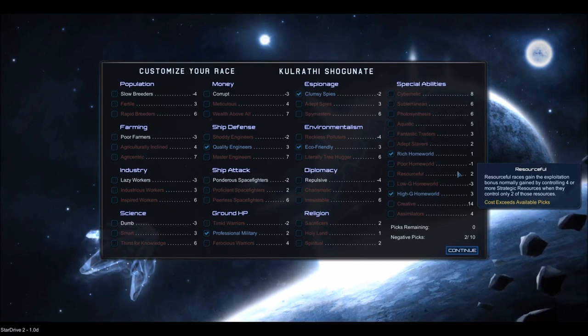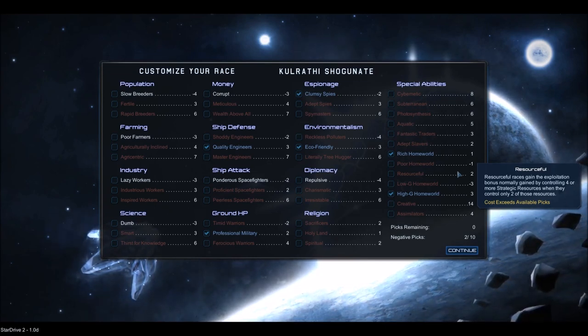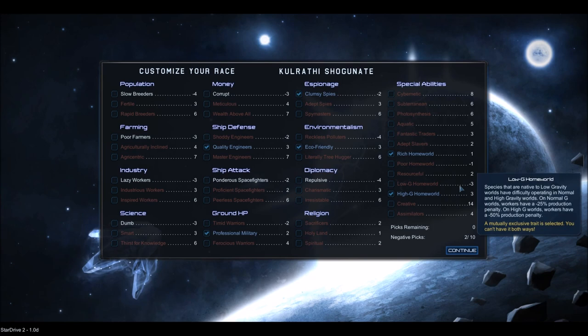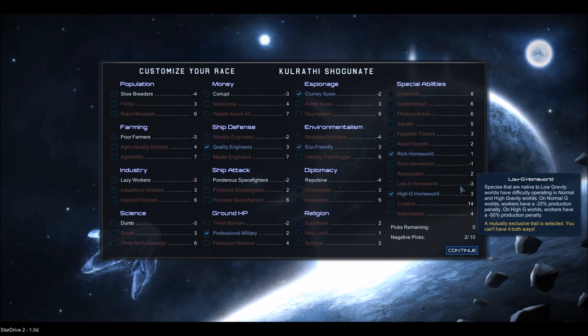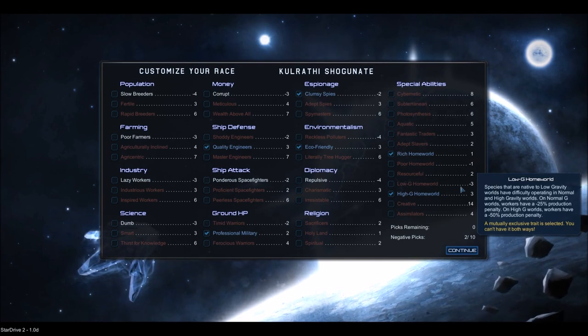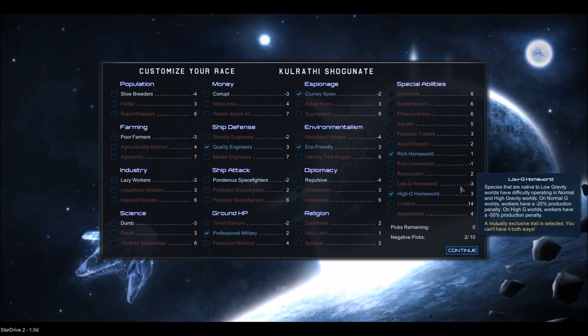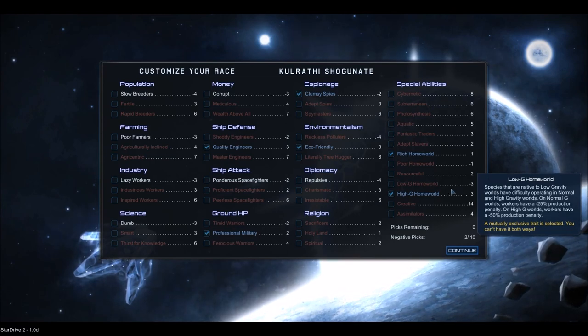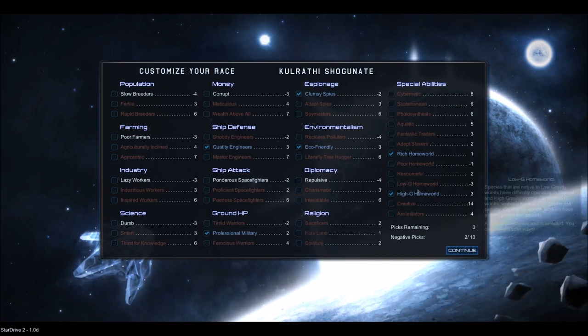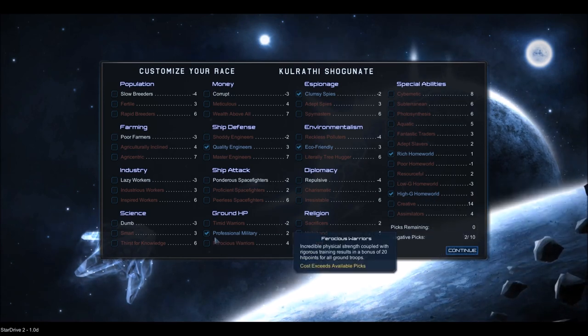One new thing about this game is resources. Some planets have natural resources — if you get four of them, you get a bonus. Low-G homeworld is a malus because your people are maladapted, normally residing on a planet with very low gravitational forces, so on normal-G and high-G planets they have production penalties. High-G homeworld means all planets are okay, including high-G worlds, and your units gain an additional 10 combat hit points.